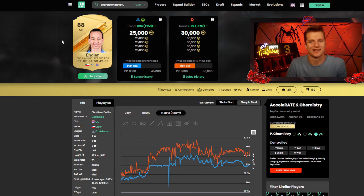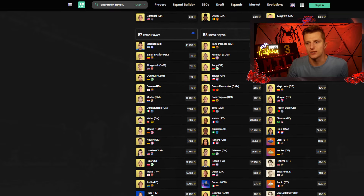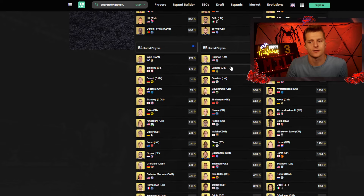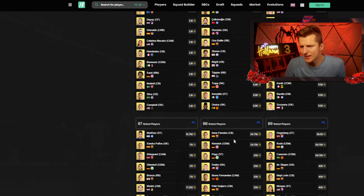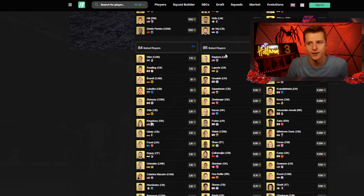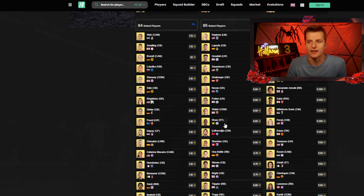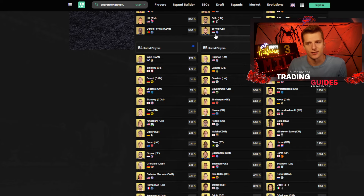There's also an advanced play: if 88s perform well early and no expensive SBCs requiring 88s are leaked, you can sell your 88s and reinvest into 85s. For example, if 88s drop to 22k then rise to 30k by Sunday and remaining leaked SBCs don't require 88s, sell the 88s and buy 85s — because uninflated 85s are low risk and unlikely to drop in price. The more a player is inflated, the more risk there is of it dropping.